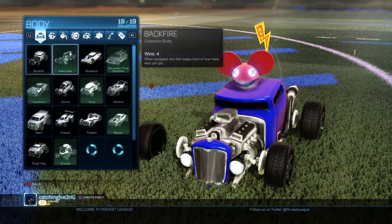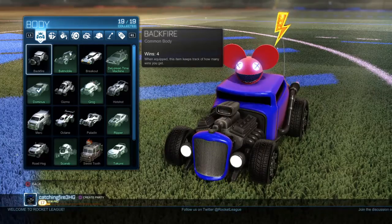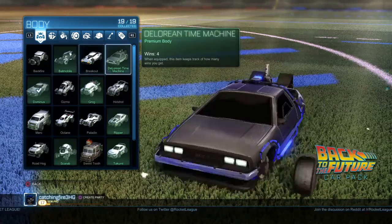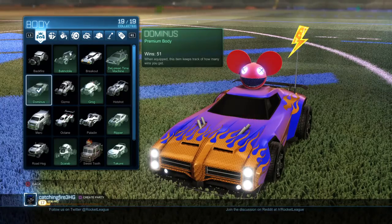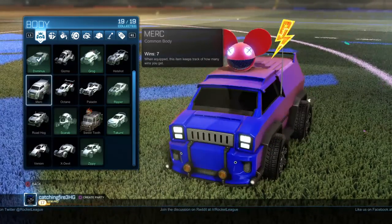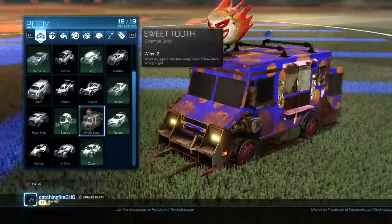So it's the Backfire and all those — it's all the ones that do not have the green, like the Batmobile, the DeLorean, the Dominus. None of those need to be won for anything. It's only these ones, the ones that aren't green, and then you'll get Sweet Tooth.